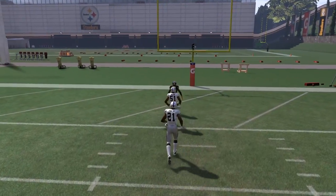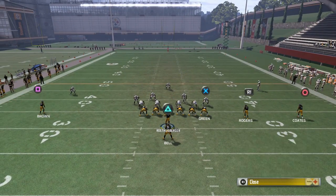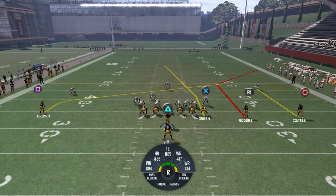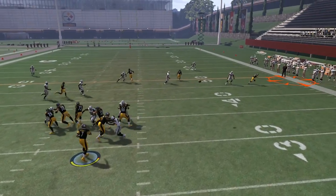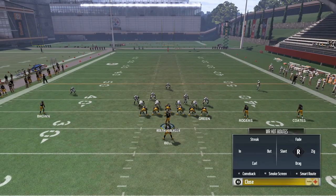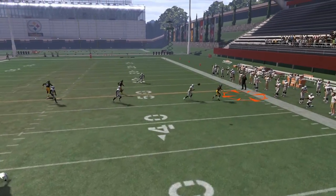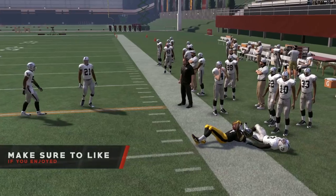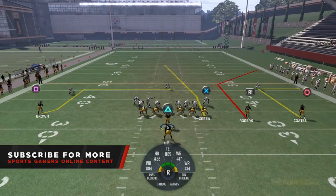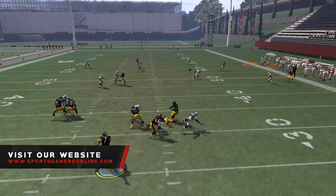A lot of these same plays work the same way against standard Cover 2 as well, because the same areas are open versus both. You can switch it up — a little down and out, and you know he drops the ball, but you guys get the idea. Hopefully you enjoyed these tips. Get out there and hit the lab — a lot of guys run Cover 2 out there so really learn how to beat it. Go ahead and smash that like button and subscribe for more Madden 17 tips, and let me know how this worked out for you in the comments below. This is Natural SGM, I'm out.